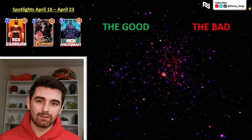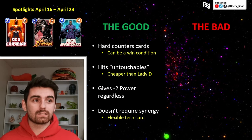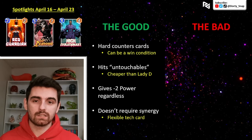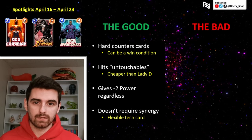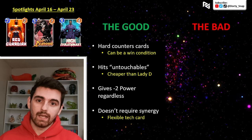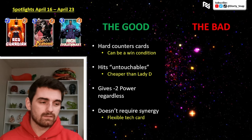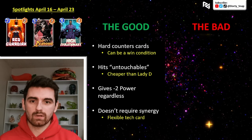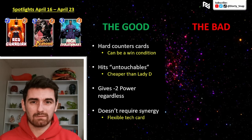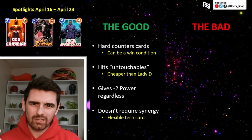Now, the good, the bad, and the beautiful for Red Guardian. Starting with the good: he hard counters some cards, and this can just be a win condition, which makes him great in Conquest mode. If you get matched versus someone playing discard and you can just disable their Dracula time and time again, or turn off X-23 and Wolverine consistently for destroy players, it's going to put your opponent in a really tough spot. He hard counters some stuff, and he hits the Untouchables — cards that are so hard to deal with.